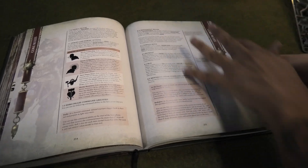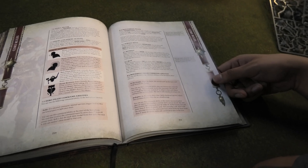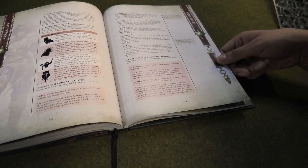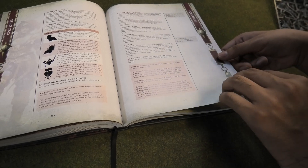The hero phase has new heroic actions — generic abilities all heroes can use. Heroic recovery with healing options, and they've added generic essentially warlord traits to the game running off those heroic actions. Things like rerolling dice to see how many you heal with heroic recovery, or heroic leadership where you just reroll your battleshock test.